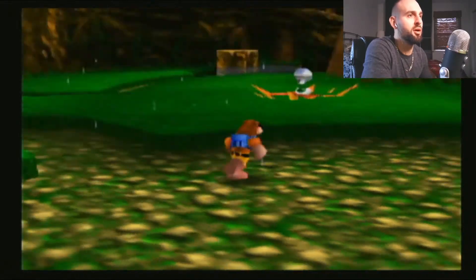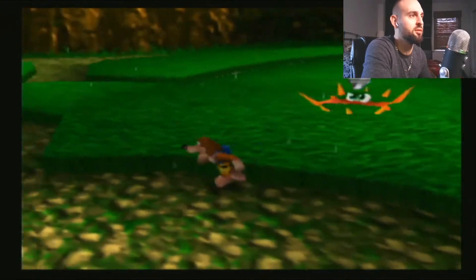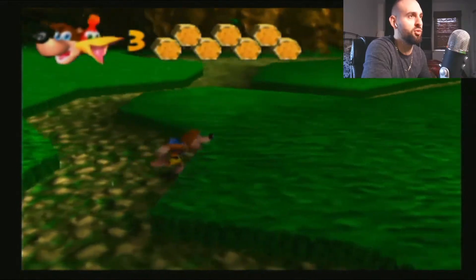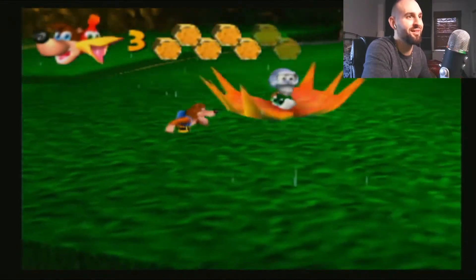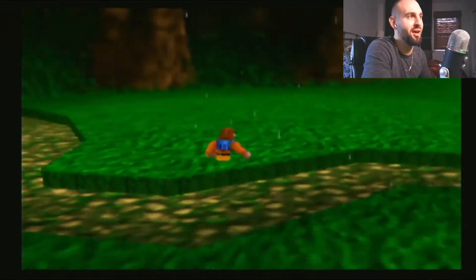Here we are — Click Clock Wood. Looks like an evil plant. Not quite sure how to kill him. I'm sure Gold Feathers... nope, they don't do anything. Alright, well, there's no getting that.